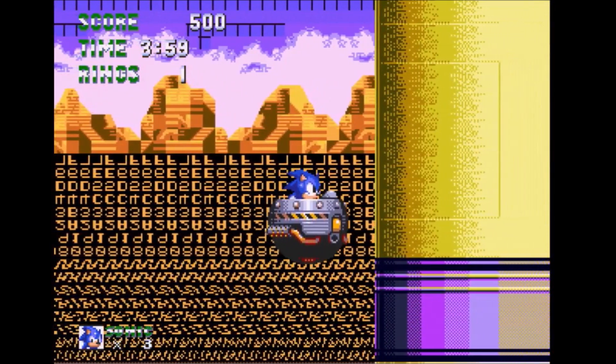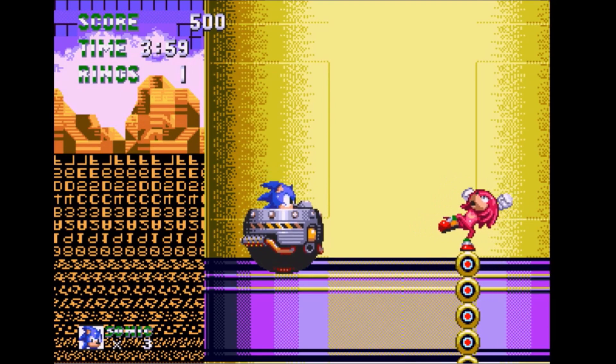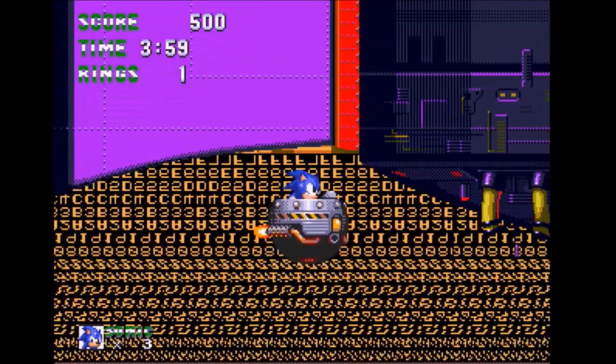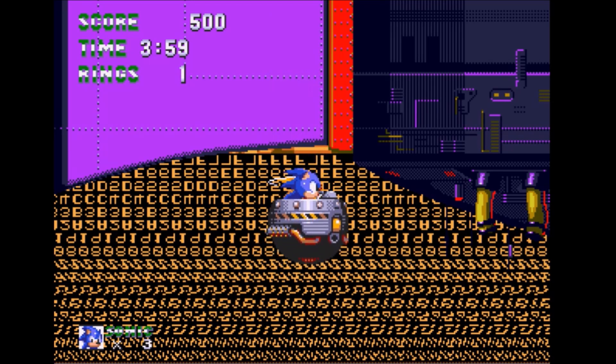I don't think that's supposed to happen either. The HUD is suddenly green — everything's suddenly green. It's because of Knuckles' shoes, actually. And then yeah, that's it. You can't move past this point; you just kind of stop. You can't get out, at least every button I'm pressing says you can't. So enjoy the Knuckles music.